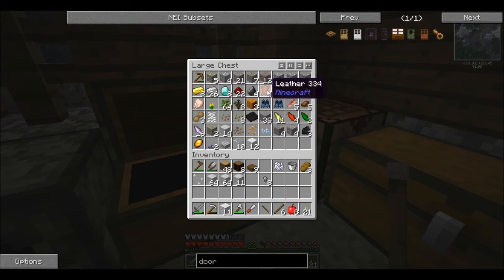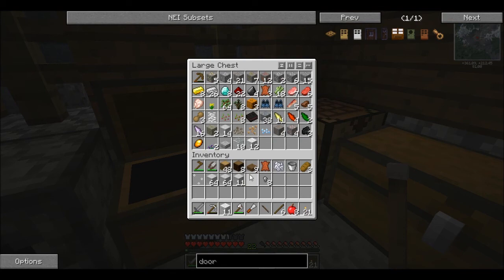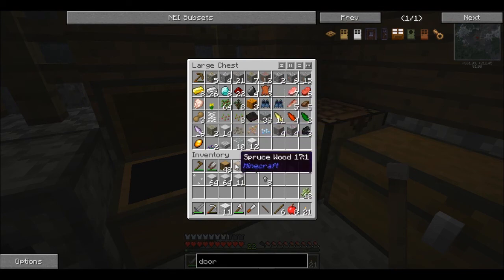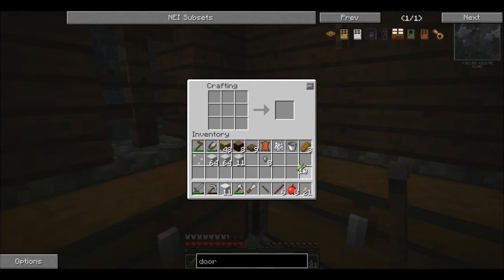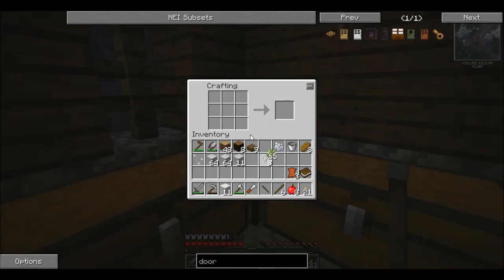We're going to grab a bit of leather. Where's my sugar cane? I've got wood on me. Make a book - nice vanilla recipes. I need three books, don't I? Make me more books. Three more books.